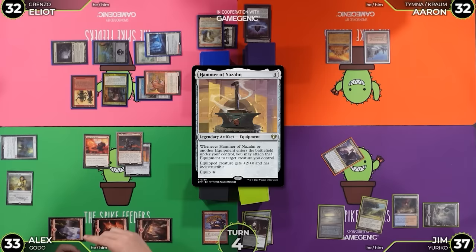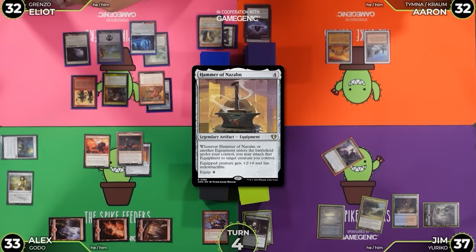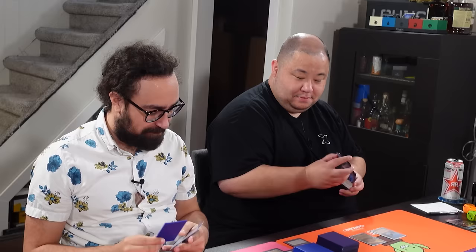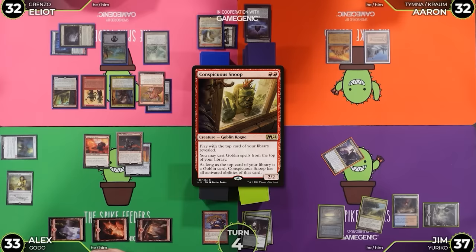Untap, draw a mysterious card for my turn. I think there's minimal to no ways that I don't get owned, right? I don't think there's any way I can play the combo that stops me from losing to it. Other than I can play the Snoop this turn and pass. It's a legal play. I am going to pay Red Red because of this Magus of the Moon and cast a Conspicuous Snoop.